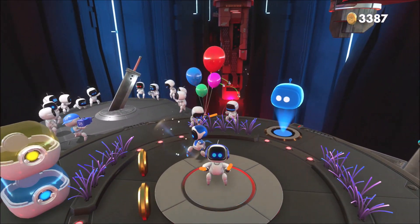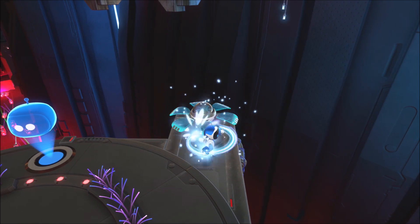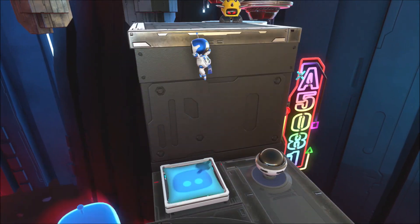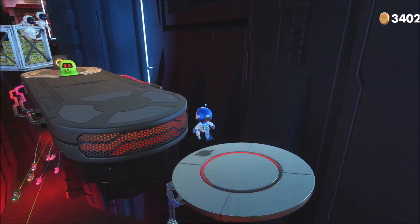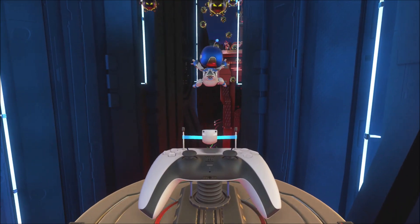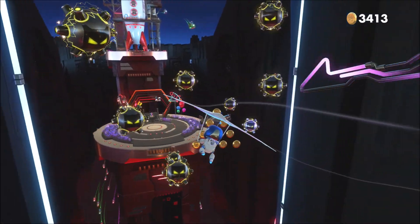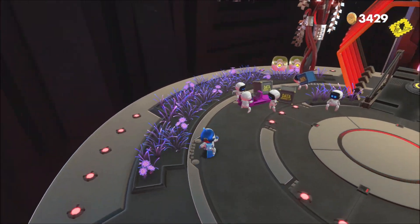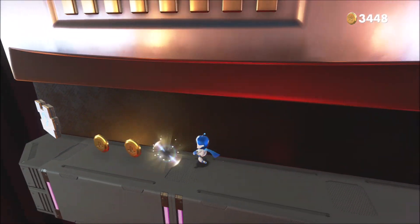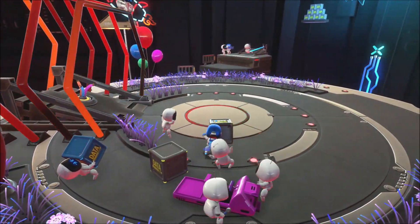I figured maybe I should record myself getting the post-game content since it is available. I did say I was trying to get a hundred percent in this game. The post-game content is just hidden bots in all of the areas, and those bots are related to different PlayStation games — one of them is from Ape Escape, as far as I know. I'm going to have to look up a walkthrough of where they are, because I haven't played this game since I first got my PlayStation 5.